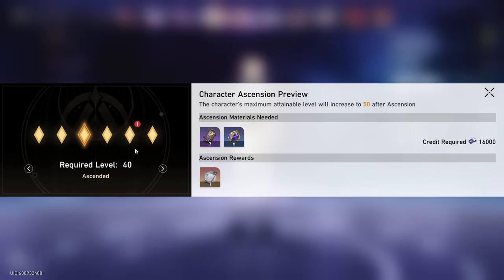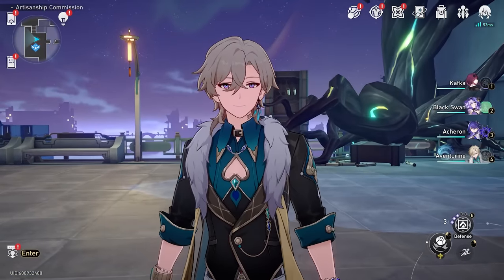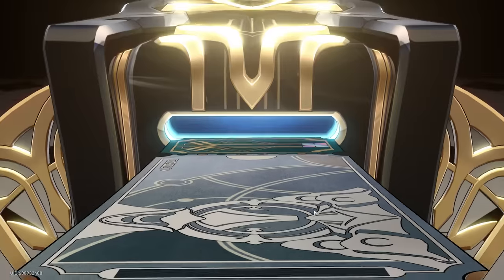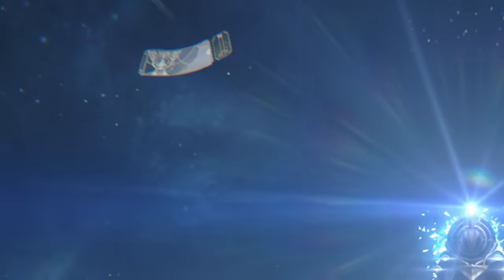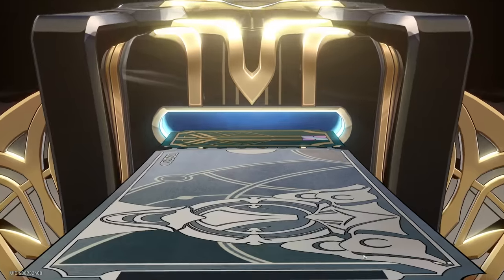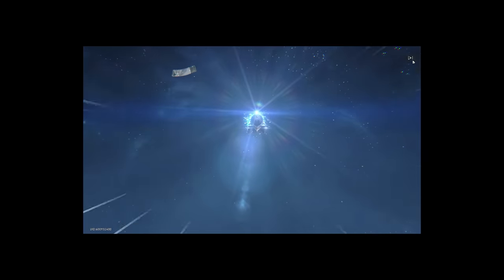With that, we can also get three more Star Rail passes, which we're going to use to go and get a free five star. If you don't know, every time you level up your Aventurine you get perfect timing, but then on the second roll you always get a five star every single time. I was joking — it's actually always on the third roll.